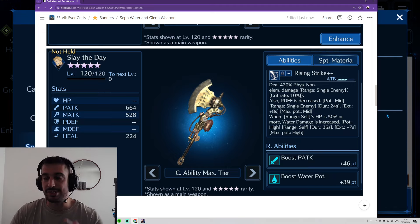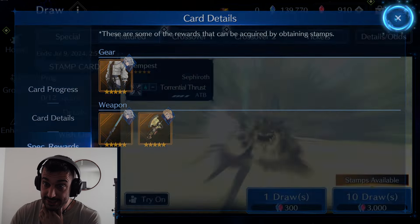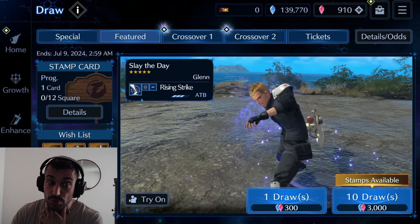Those are some of the builds. What do you think? What are you going to play with? And now the question of the day is: should you pull on this banner?